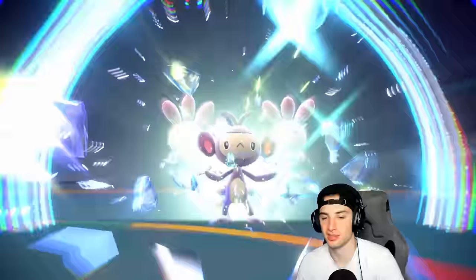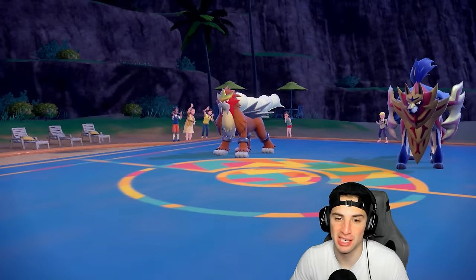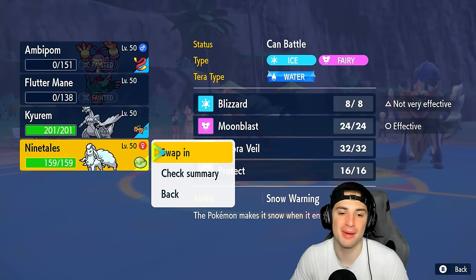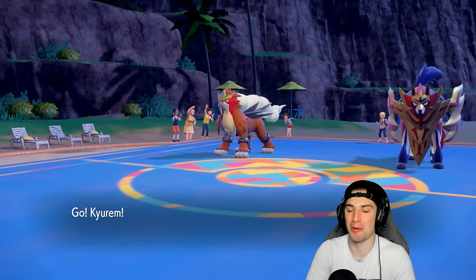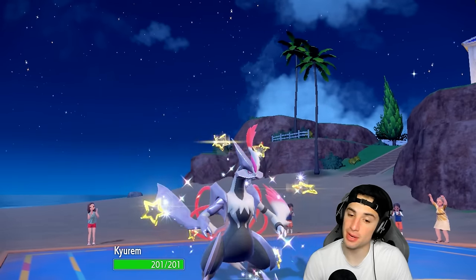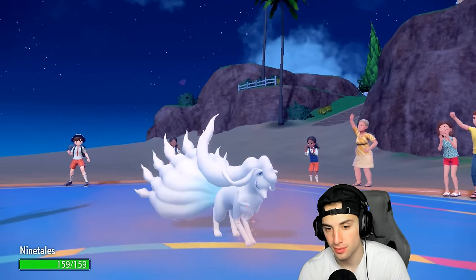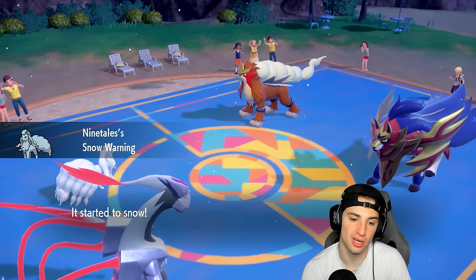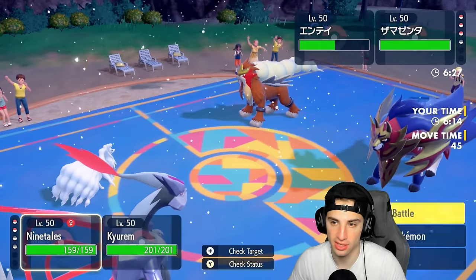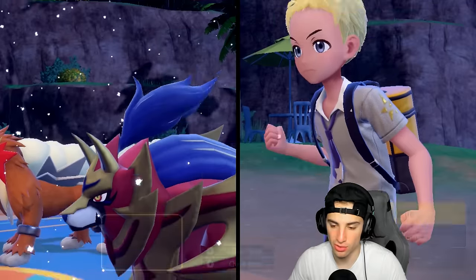They did luck out with the burn. Typing-wise, I'm just going up against teams I don't usually see — I'm so used to going up against Fake Out users like Incineroar and Rillaboom, and we have not been seeing any of them today when I wanted Upper Hand. We can bring out weather — Sableye is dead, which is good news. But we don't have Tera, which really sucks. They do have Light Screen up — just ugly — and we're forced to just attack.